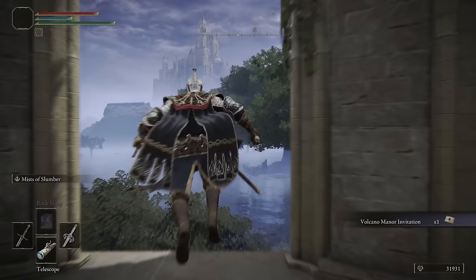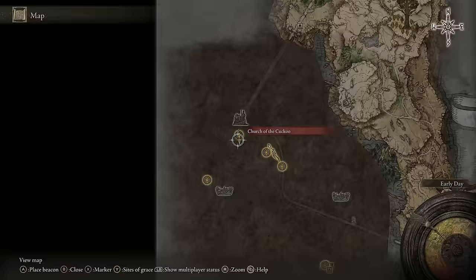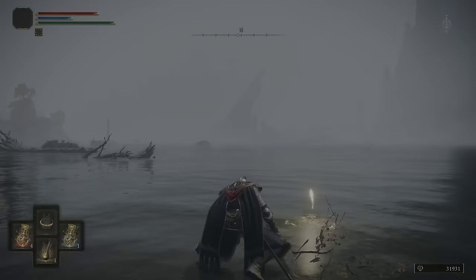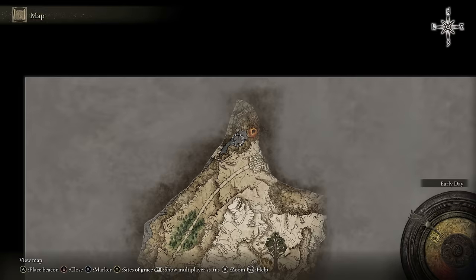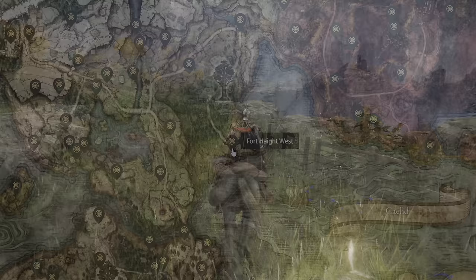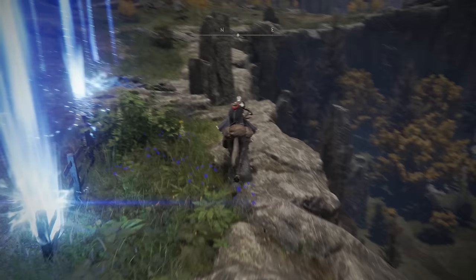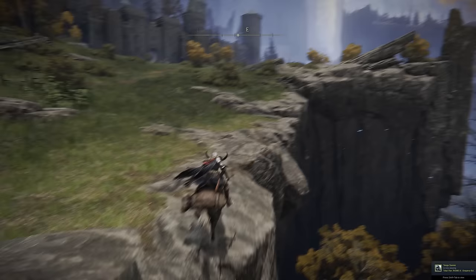The next thing we need to do is get to the Altus Plateau. I'm making a detour to the northeast of Liurnia to upgrade my weapons at Smithing Master Iji, because this is the point where we need to defeat our only boss so we want to be somewhat strong. There are two main ways to get to the Altus Plateau: one is by finding both halves of the lift medallion — one found in Fort Faroth and one in Fort Haight. The other method, which I'll be using, is by going through the Ruin-Strewn Precipice and defeating Magma Wyrm Makar. Having done this myself, the medallions might actually be easier, so if you're struggling with this boss maybe go and do that instead.